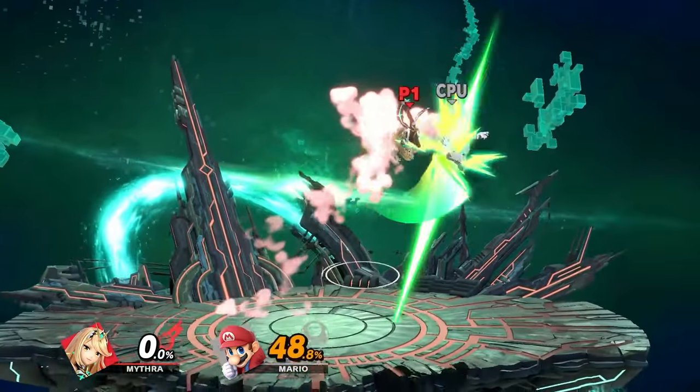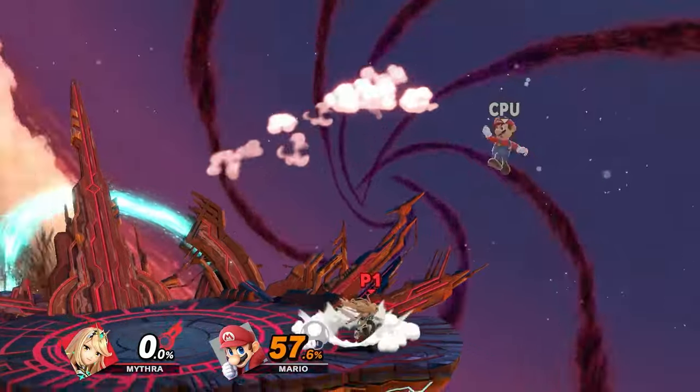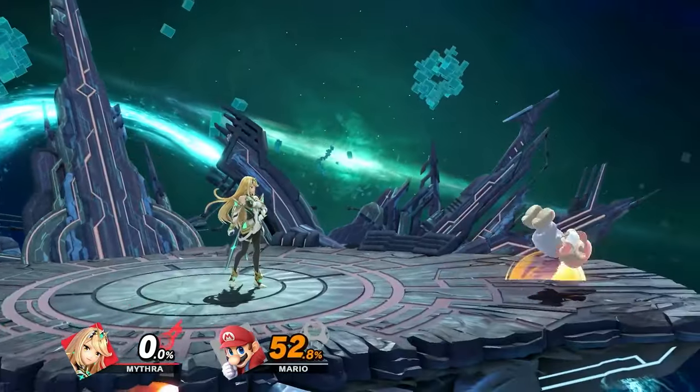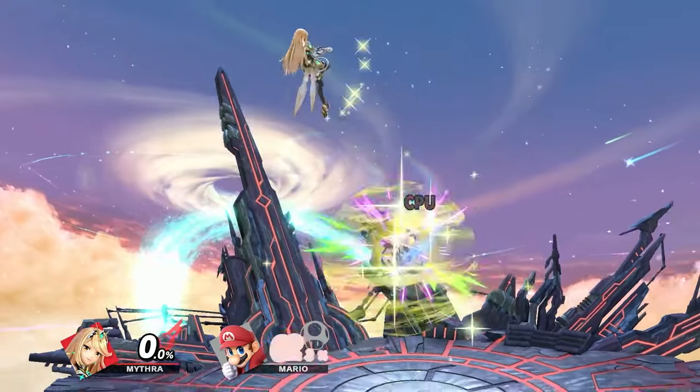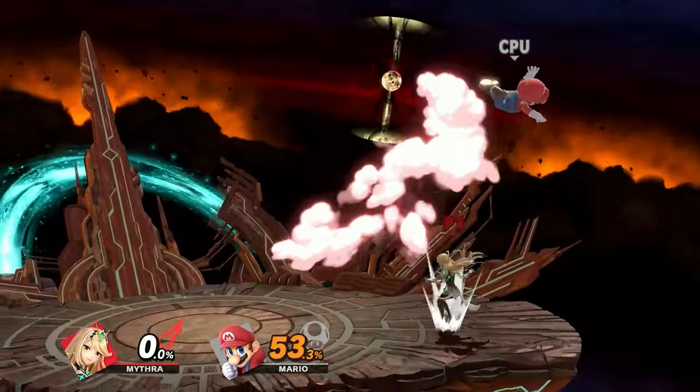For mid percent combos with Mythra, you'll be doing similar combos to low percent but not comboing into grab or tilts as much — you'll go more for aerial combos. Off down throw you just go for back air or up-B, or forward air and up air. Up throw is basically the same — up air or forward air, even with platform extensions. Forward throw still leads to dash attack but sometimes it puts them into a tech chase instead. Landing nair is also similar but now you can go nair into forward air, nair into up-B, nair into lightning burst, and nair into back air — plus now nair into side-B is possible but the window is very tight.